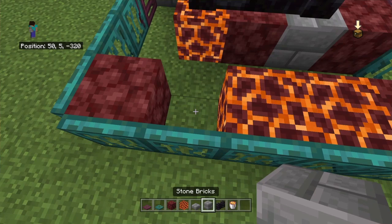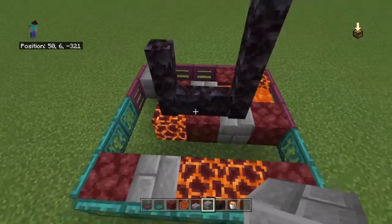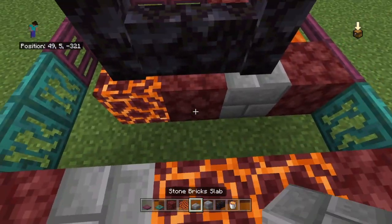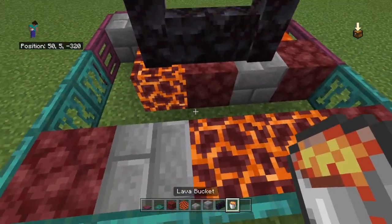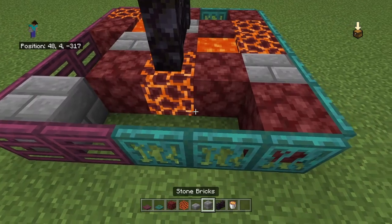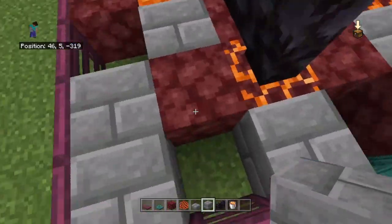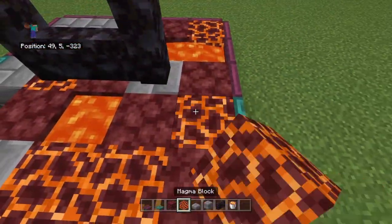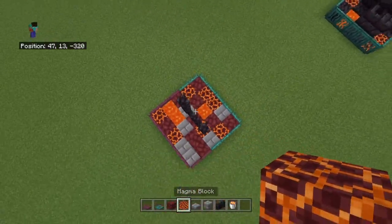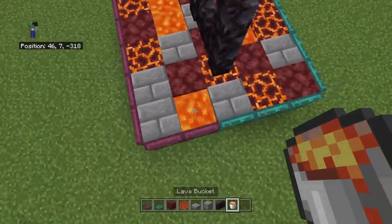Then in the middle of these two netherrack put one magma block, then on one side put another magma block, and on the other put a stone brick — preferably the stone brick that's near the magma that's under the portal. Then you want one more bit of lava here, put netherrack on each side, then put another stone brick here near this magma and one more right here — that's all our stone brick. Then put magma here and here, and netherrack here and magma here.